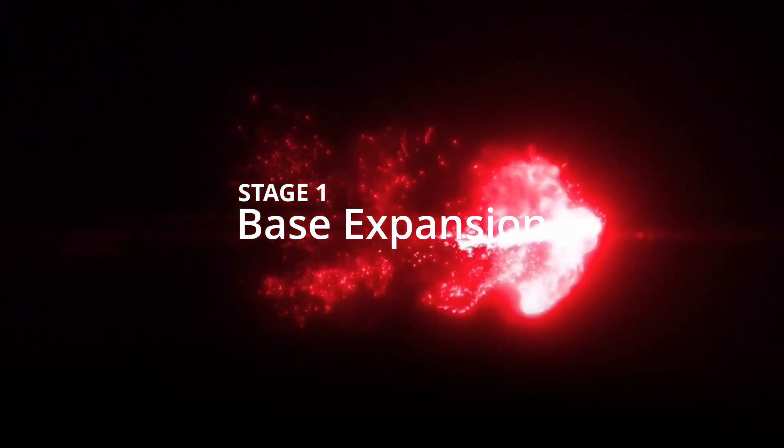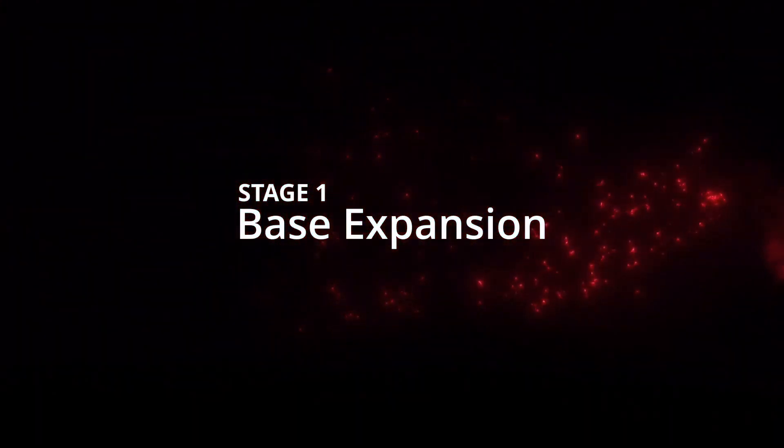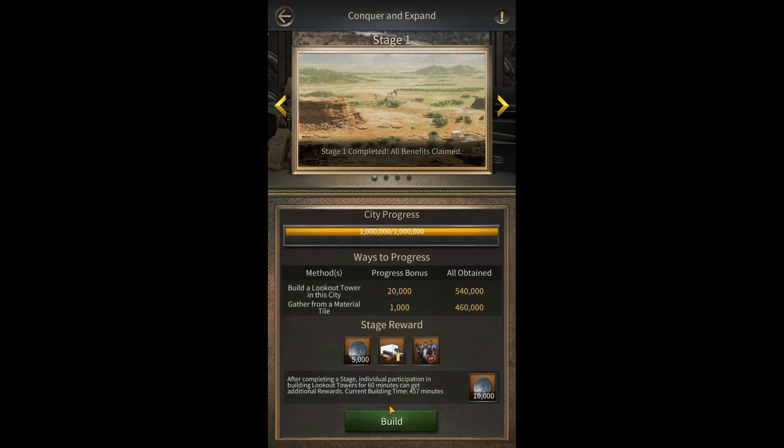Stage 1: Base Expansion. In this stage, City members can get Silver Endeavor Token as well as Progress Points by gathering Season Material and Building Lookout Towers. Leaders will receive an additional 10k Silver Endeavor Token by completing the Stage Objective, which is participating in Building Lookout Towers for 60 minutes. So don't forget to help for at least 60 minutes to complete Stage Objective tasks and get the extra 10k Silver Endeavor Token.